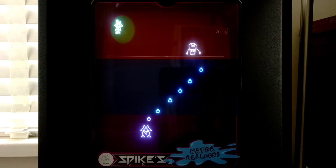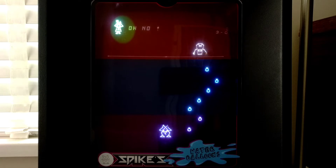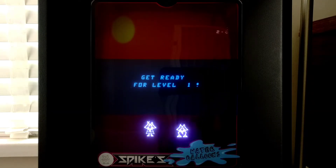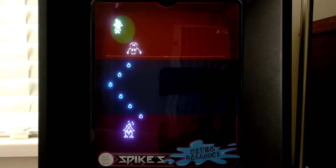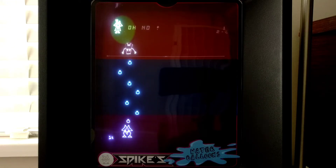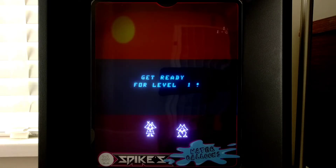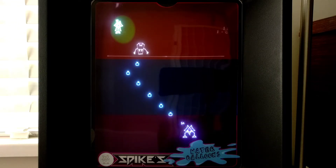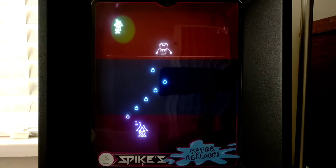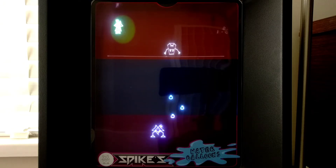There's Spike dropping a bunch of rocks — I guess we just stop these from hitting the bottom, Kaboom-style. What's really cool is this uses the analog controller very well on the Vectrex. The analog stick — I can sort of use it to go back and forth very rapidly. So yeah, I can move Spike nice and easily. Let's actually concentrate on stopping these bombs. This is one of those cases where having an analog control makes a big difference.